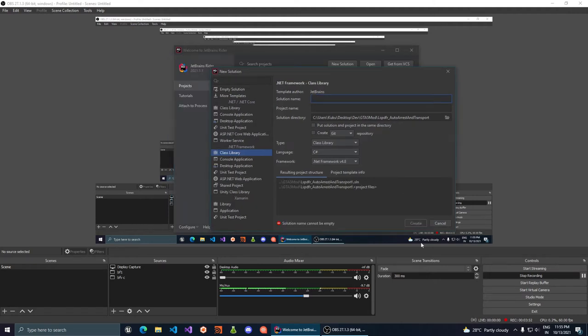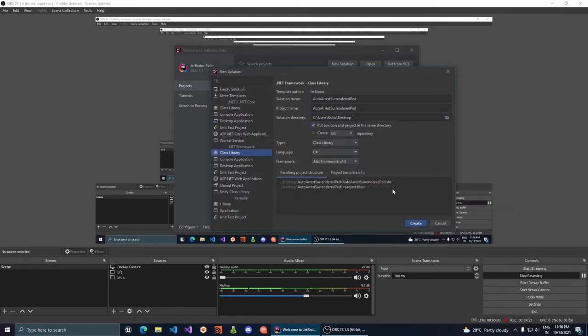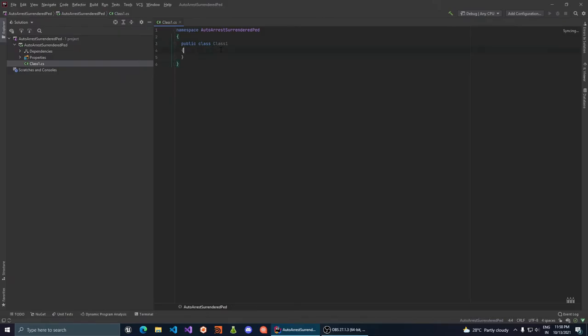The first thing you want to do is create a new solution. It's going to be a Class Library targeting .NET Framework 4.8, using C#. We're going to call the solution something like 'PartnerArrest' and place it on the desktop for simplicity.